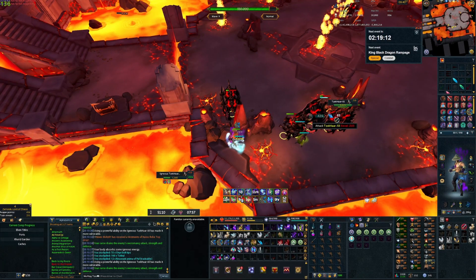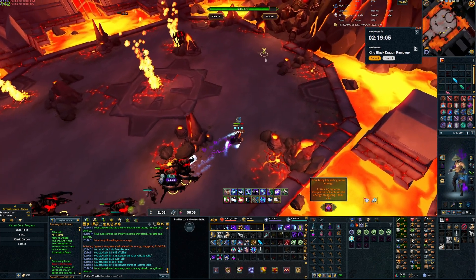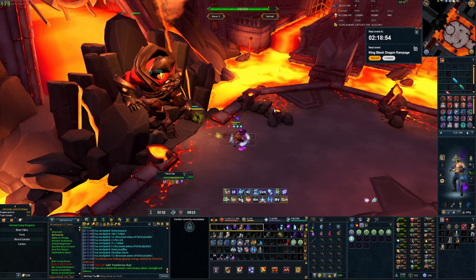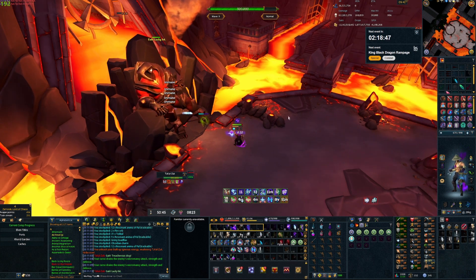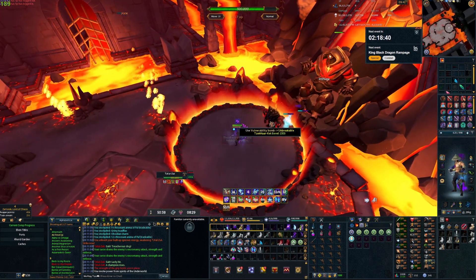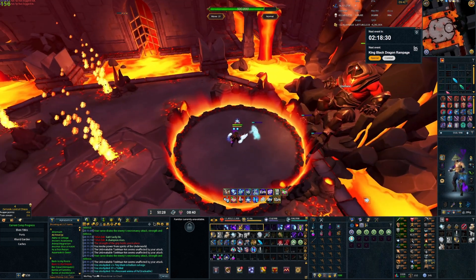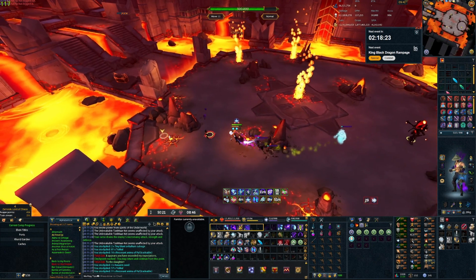Now we are at the second challenge. The important thing here is to make sure you have 12 necrosis stacks — you don't want to use any fingers on Zuck when you're attacking him. So we're going to vulnerability bomb Zuck, put our split soul on, bloat, and volley. With the book proc there it actually took a lot of his health, so we phased him already. Now we're going to invoke death, vulnerability bomb the minion, use finger and another finger — and that kills the minion. Both fingers killed him in this case.